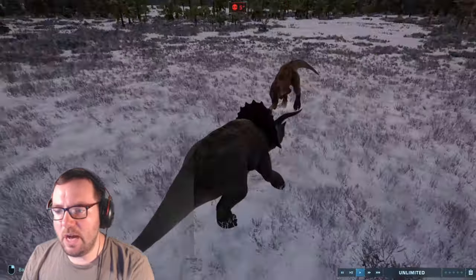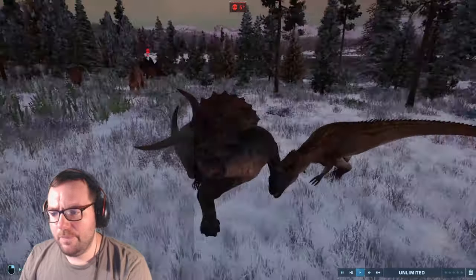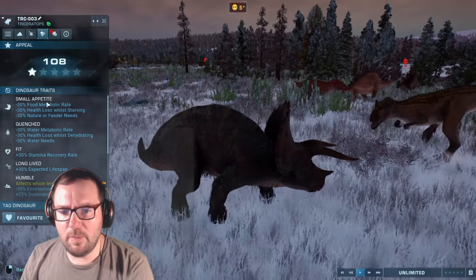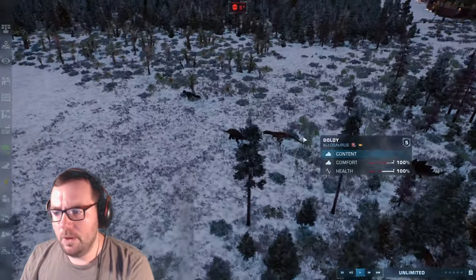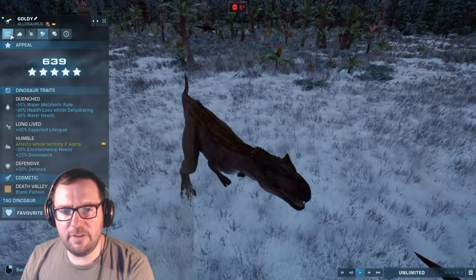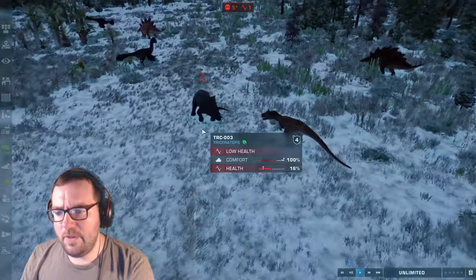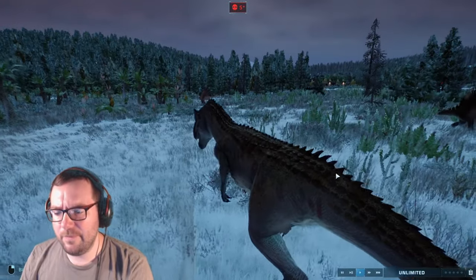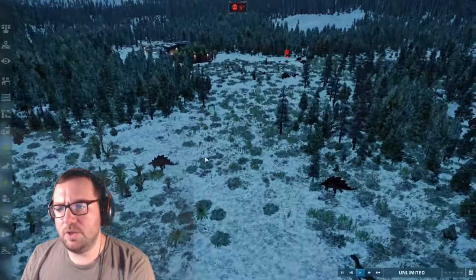We've got a fight between a Triceratops and Goldie the Allosaurus. Goldie got the first hit in. This Trike's traits are Small Appetite, Quenched, Fit, Long-Lived, Humble, Tolerant, and Social. Goldie's traits are Quenched, Long-Lived, Humble, and Defensive. They might call it off — yeah, Goldie won that fight. That's awesome! I'm surprised Goldie hasn't fought any Stegosaurs yet.